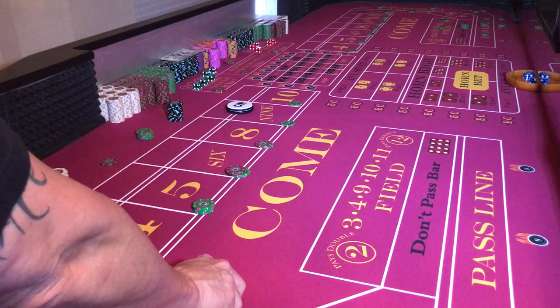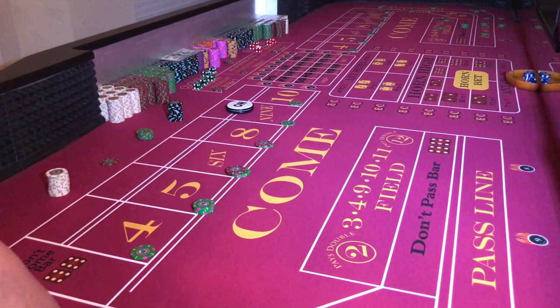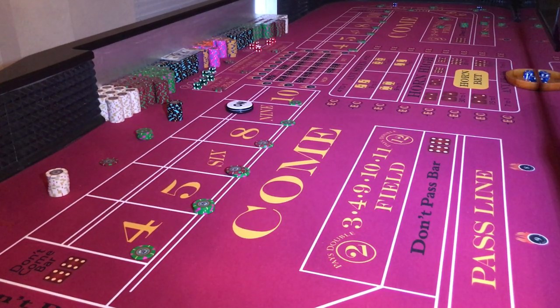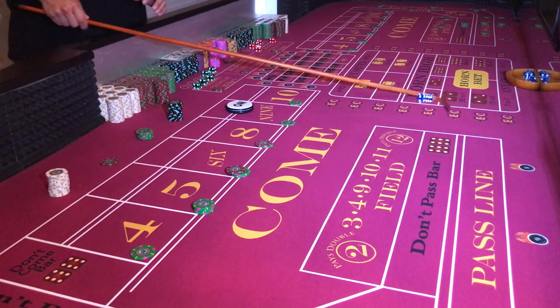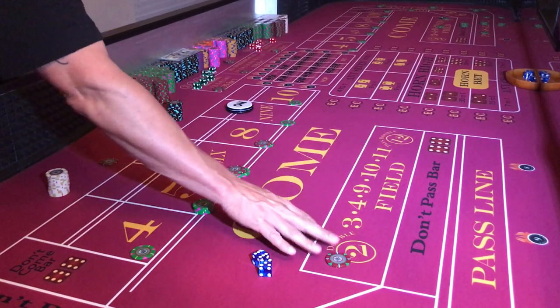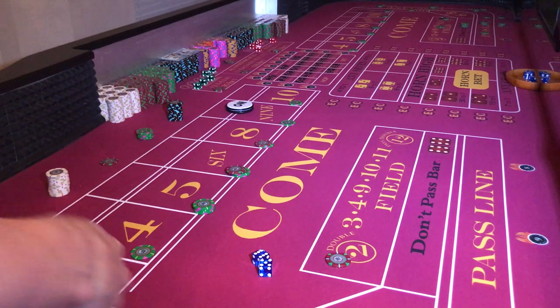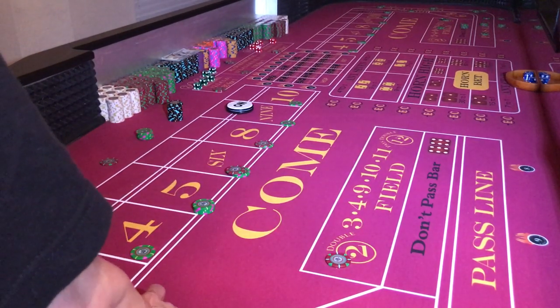Dice are out and I'm focusing on my landing zone, the velocity of these dice, my grip, my mechanics, and where I want them to hit. That's a 6-5, yo — eleven! I get to mark that. Six-five yo — that's a field bet or a horn bet number. My philosophy: if I see a horn or an extreme like this, I bet the field. It's not a big bet, just a field bet.